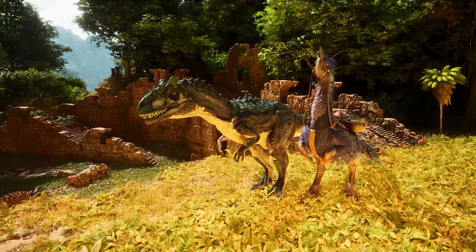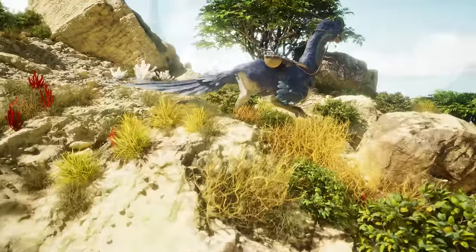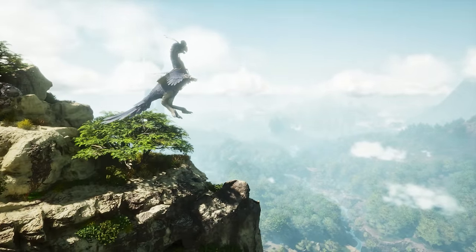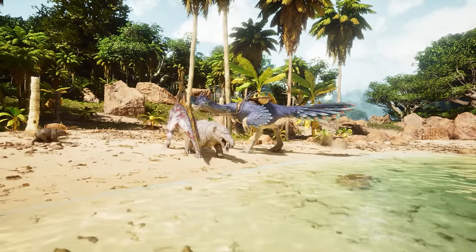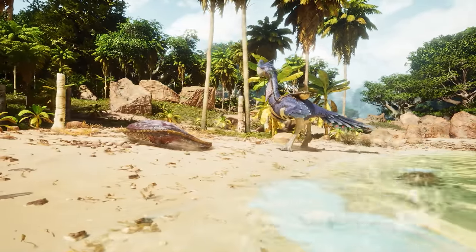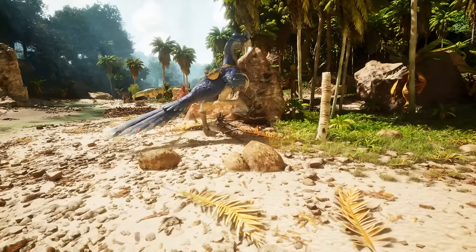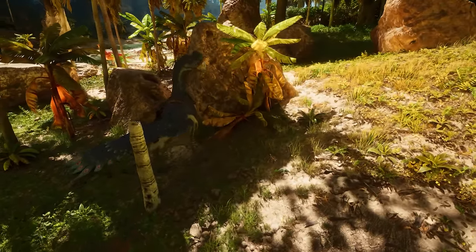Just a wee bit smaller than an Allosaurus, the Gigantoraptor moves hell for leather, able to jump at a whim and flap away to pull into a glide much like a Terror Bird. Offering two attacks, its light bite attack allows you to harvest meat and hide, and its much heavier damage-dealing stomp attack harvests wood, thatch and berries especially in bucket loads.